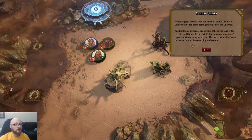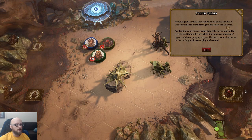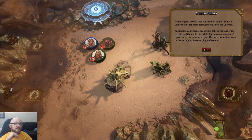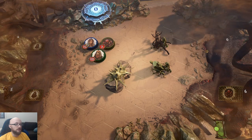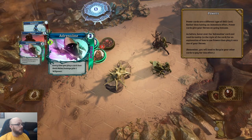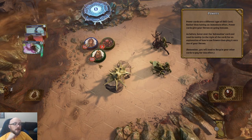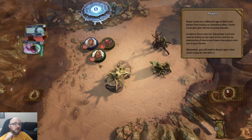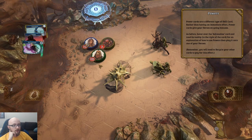Not enough willpower — even though it shows zero at the top, it still trades in for one. Or maybe each one of these is just one regardless of the cost at the top. Hopefully you noticed your hunter joined in with a combo strike for extra damage. Positioning your hero properly to take advantage of terrain and combo strikes while limiting the opponent's opportunity to gang up is just as important. Power cards give heroes ongoing bonuses.